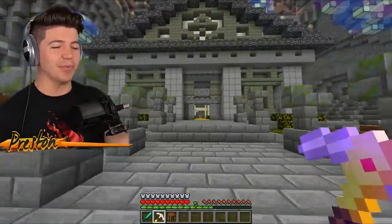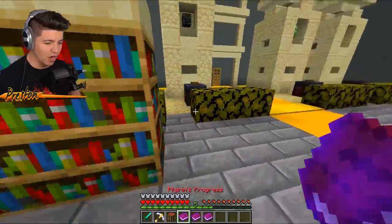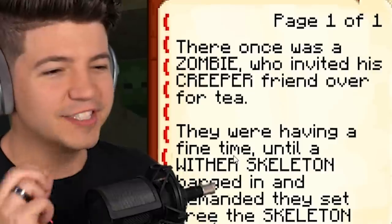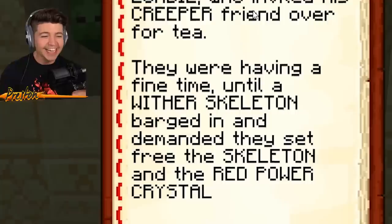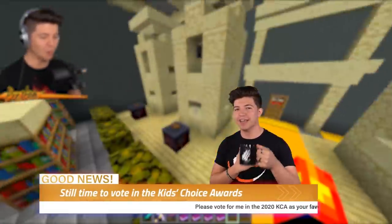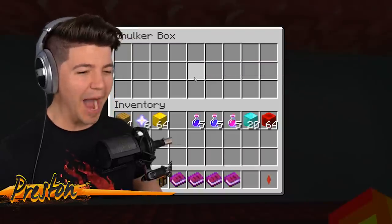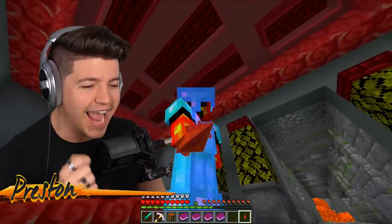The reason we are down here in this very scary place is because the next thing we need are red power crystals. These things are so rare, you can barely find them anywhere in Minecraft. I just got a book that is called the red power crystal. This book is the key to the button puzzle: there was once a zombie who invited his creeper friend over for tea. They were having a fine time until the wither skeleton barged in and demanded they set free the skeleton and the red power crystal. Wait, is this it? This is the red power crystal - in my hand, this thing looks so cool. It kind of looks like the little crystal above the head in The Sims.